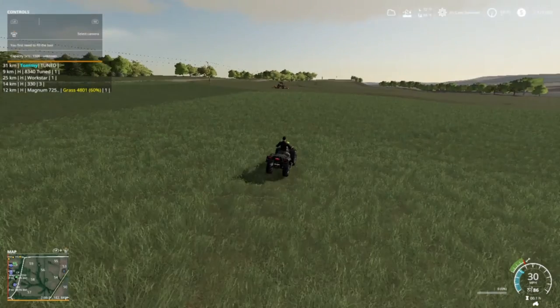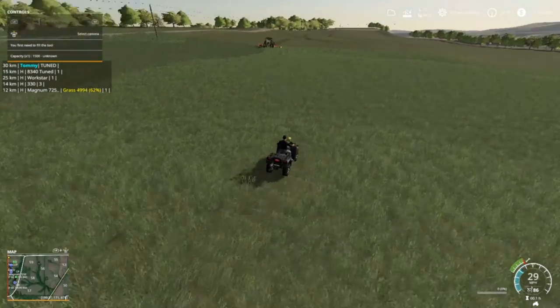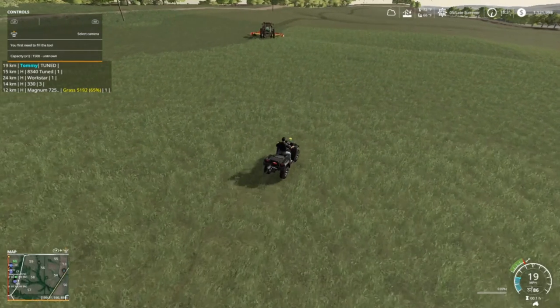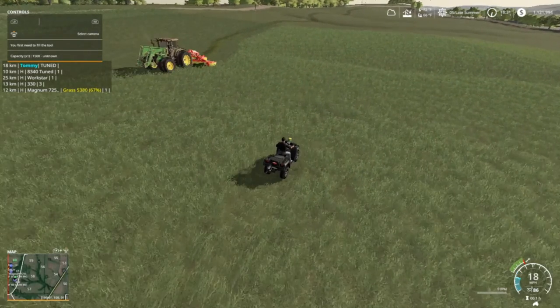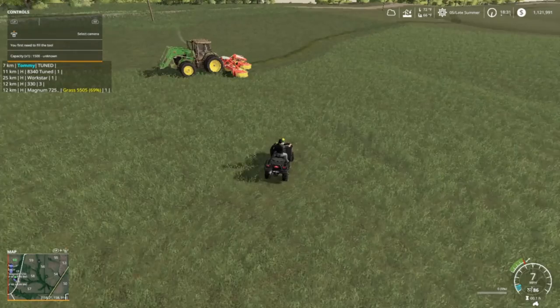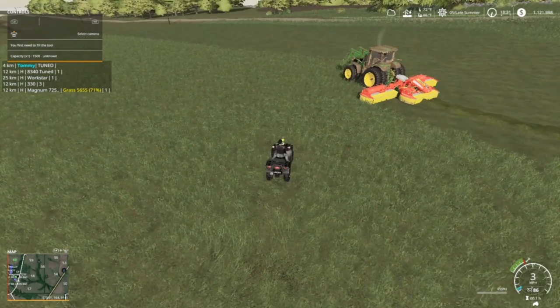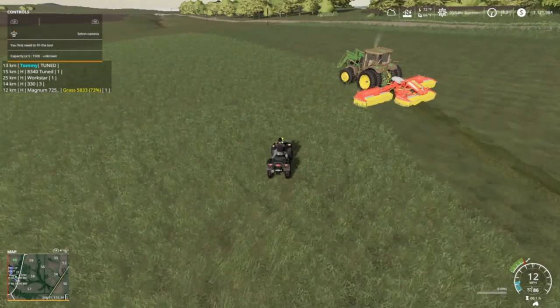This episode's gonna be pretty much about Field 60. It finally stopped raining — it was like 11, 12 o'clock when it started raining, not much, but just enough to hinder. So it finally quit. You can see up there we still got the wet symbol.